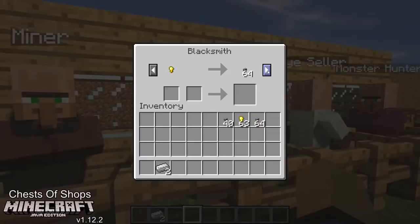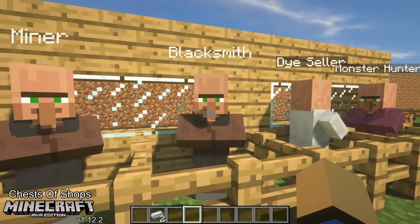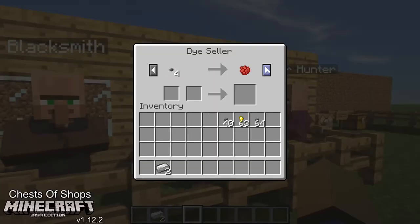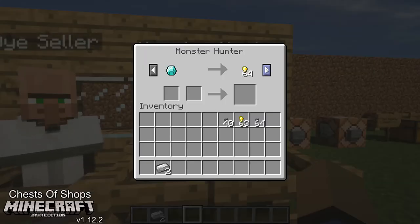The blacksmith has flint, rabbit hides, leather, anvil, iron ingot, and all the horse armor according to their prices. The dye seller sells all the stuff to make different colored dyes. The monster hunter is the last one — bones and all kinds of monster loot, so you can go around, kill monsters for loot, and sell them for bottle caps.